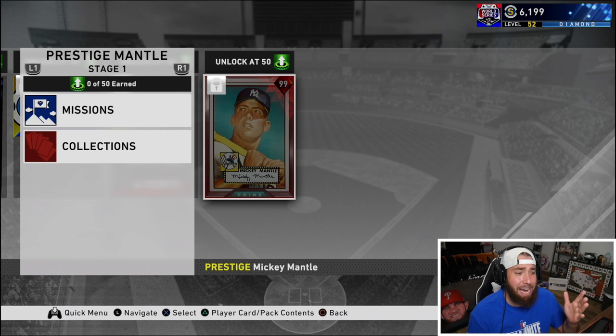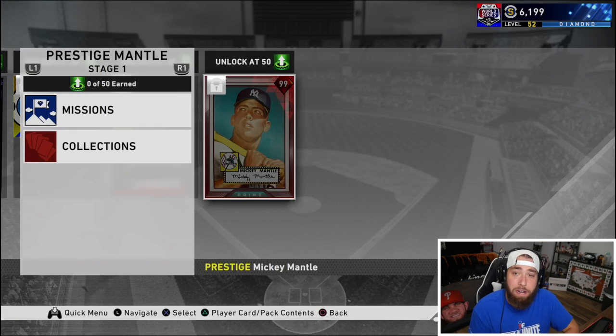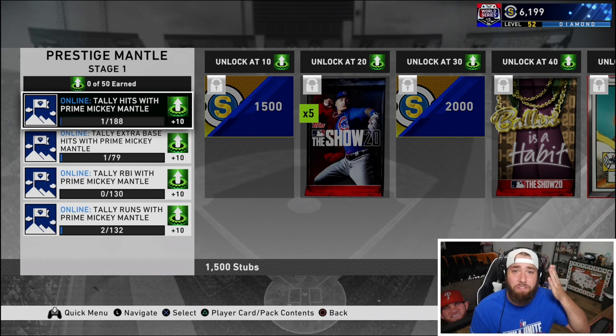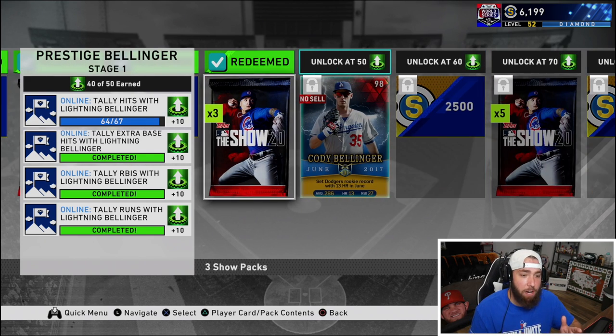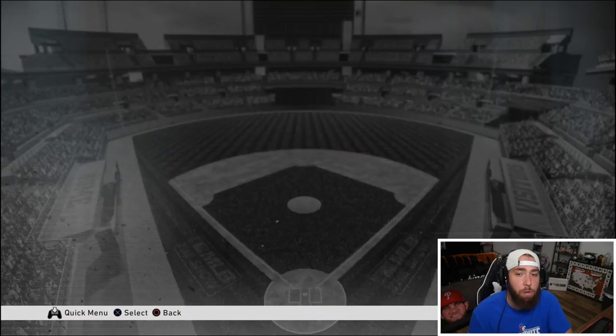We finally did it — a couple days ago I uploaded the no money spent video of us unlocking the 99 overall Mickey Mantle, the overall collection reward for MLB, by far the best card in the game. You can also prestige him to a red diamond 99 with incredible stats. We are about to start working on this prestige grind for Mickey Mantle, who will be on our squad for the rest of the year. Also, we are just three base hits from completing the prestige Cody Bellinger — three more knocks and we go from the 97 to the 98 prestige Bellinger with 111/108 power. Super pumped; we've been working on this card for like two weeks.